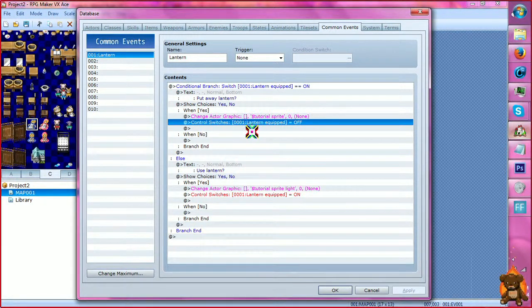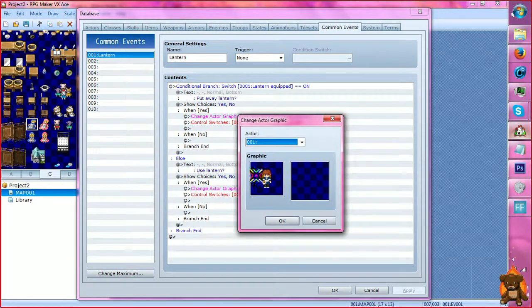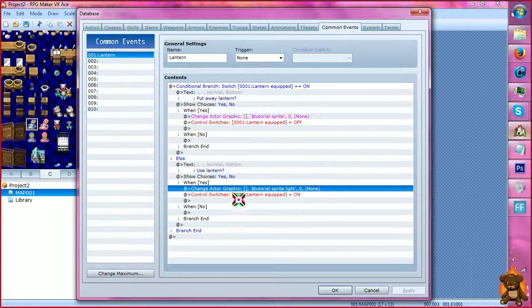With the switch turned off, it would go to else, which is 'use lantern' — yes or no. When yes, it changes the actor graphic to the sprite with the light. Then there's the control switch, which turns it on. And of course, if no, it won't do anything.